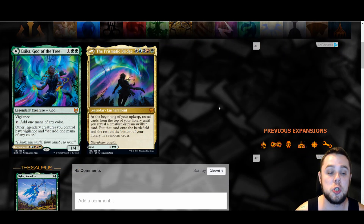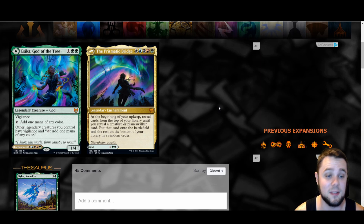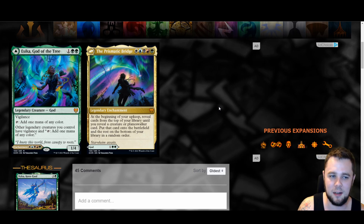Moving on to one of the most talked-about cards today — Syr Kolvori, God of Kinship. This is a three mana one-four with vigilance. You can tap it to add one mana of any color, and other legendary creatures you control also have vigilance and can tap to add one mana of any color. It's fine — not amazing, but playable with some ramp synergies if you have enough legendary creatures.